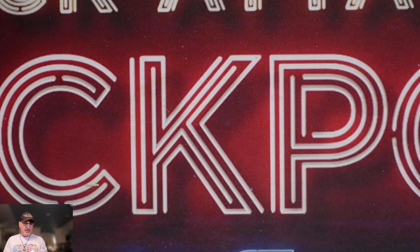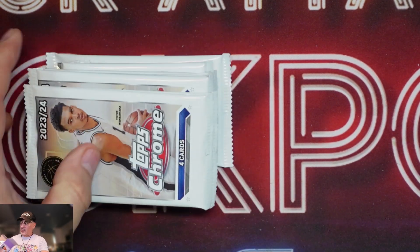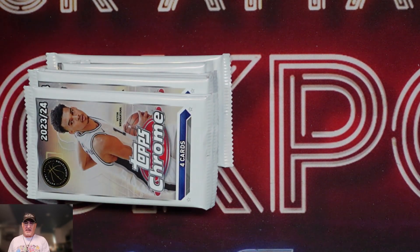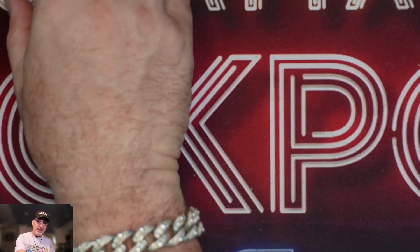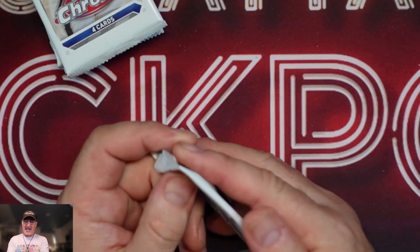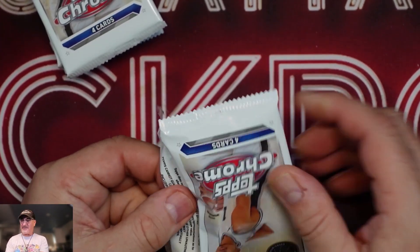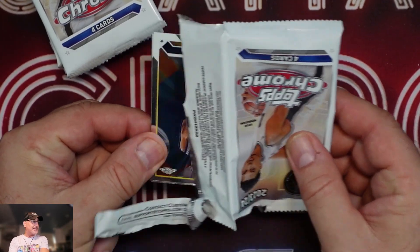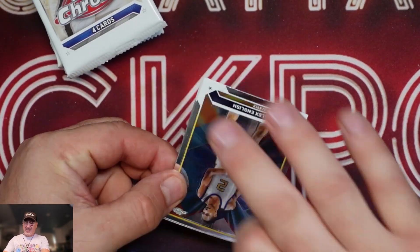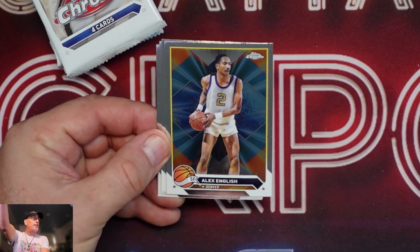My one gripe, besides it not being licensed, is I wish there were more chase options with colors and numbered cards — kind of like Topps did with that Platinum Baseball anniversary set. I love that Platinum Baseball. Last year I found a bunch and was able to make a set; this year I only found it one time. All right, let's take a look at what we get. I just want one Victor Wembanyama, and a colored one would make me even happier.